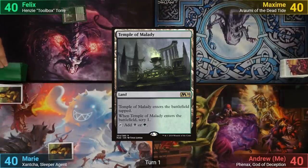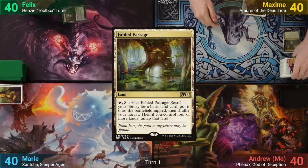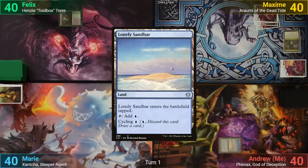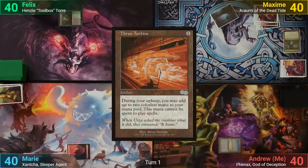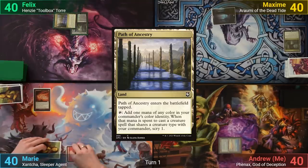Felix plays a tapped Temple of Malady, scrying 1. Maxim draws, plays a Fabled Passage, and cracks it to find a basic before passing. I play a tapped Lonely Sandbar. Marie plays a Mountain and casts a Thran Turbine, passing turn. Felix has another tapped land with a Path of Ancestry and passes.